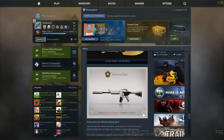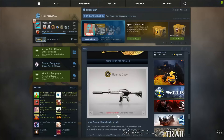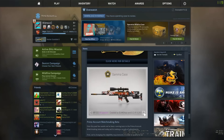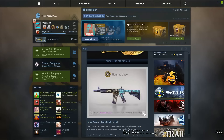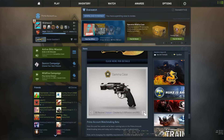And also we got some new skins for the pistols. We have the Westland Rebel, we have the Mecha Industries, Imperial Dragon, and Bloodsport on the Scar 20, and also the Desolated Space, which is the new M4A4 — the flashiest M4 in the game. And also the Phobos, we already knew about this. The Reboot, another R8 revolver, which is purple, which is pretty interesting actually.